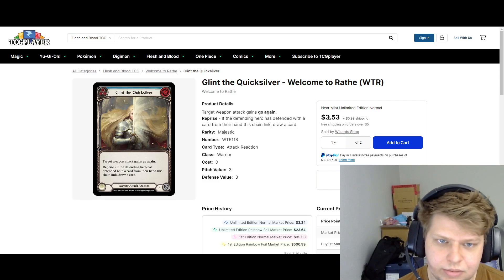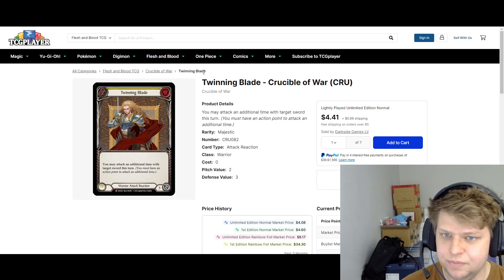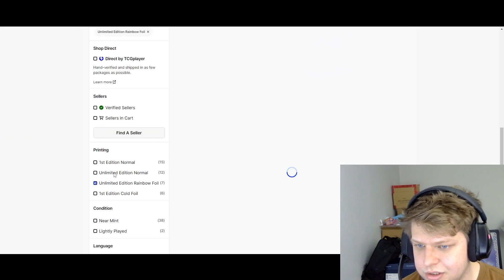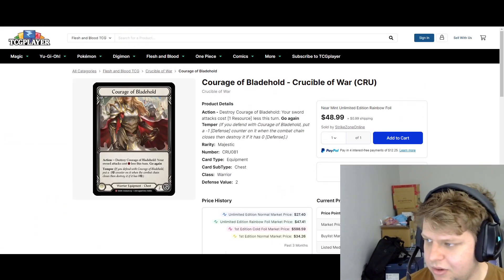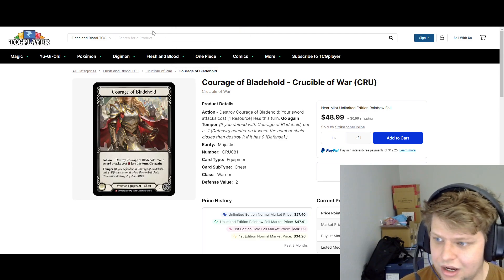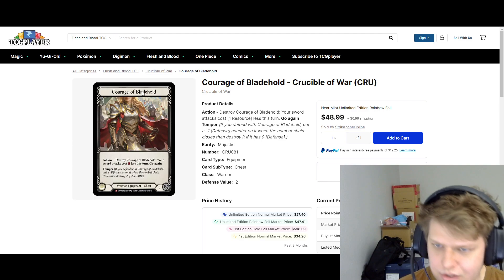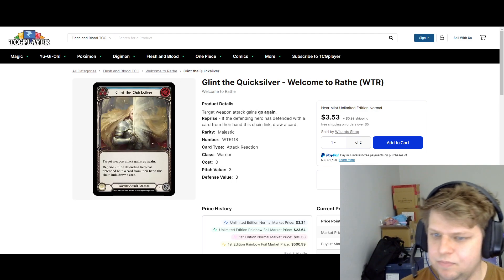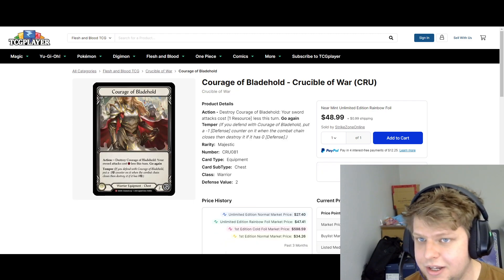Glint the Quicksilver, Welcome to Wraith, is only $5 — for a Welcome to Wraith Majestic, that's a great deal. Twinning Blade's only $5. Courage of Blade Hold's only $25 for the non-foil, Rainbow Foil's $50. These cards are pretty cheap all things considered. When other people pick up on the Dory train and realize she's going to be good, I could expect all of them going up. I just picked these three as an example, but almost every Dory card is in the Worth a Pickup slot.